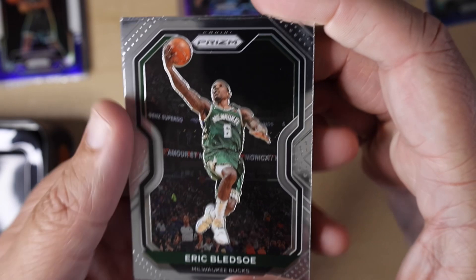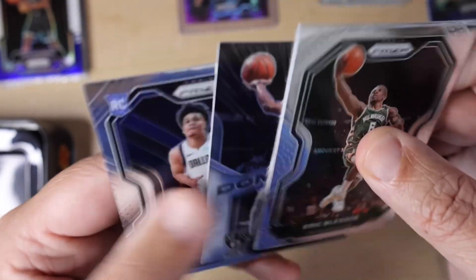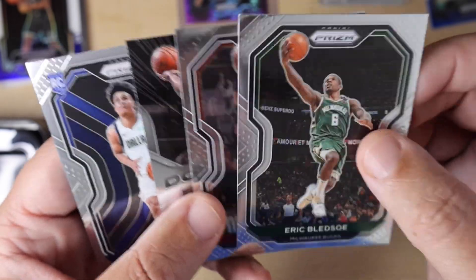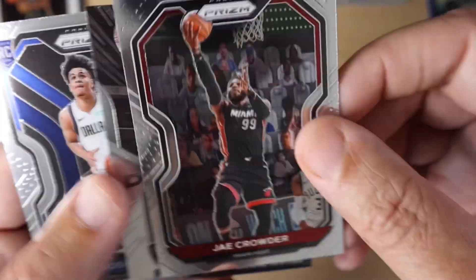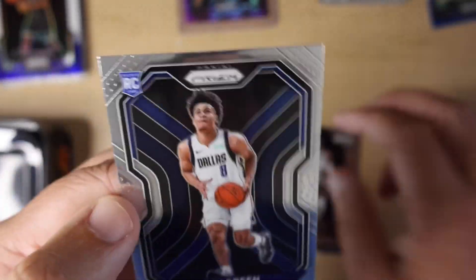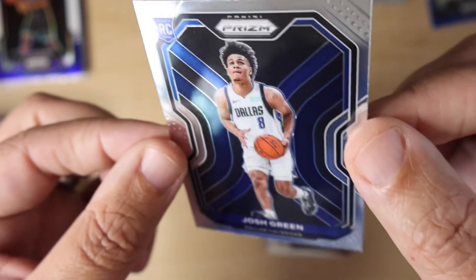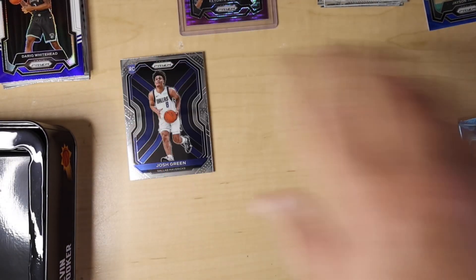Only four cards. We've got Eric Bledsoe, Crowder, a Dominance of Kyrie Irving, and a rookie of Josh Green — U of A guy. So that's not too bad. First one, nothing special. Now we're going 21-22 Prism, that'll be fun to open.